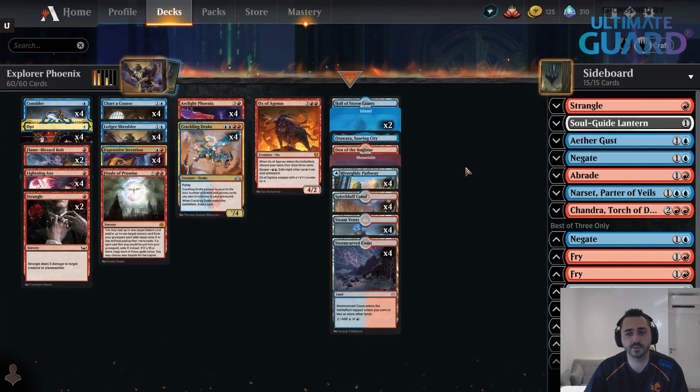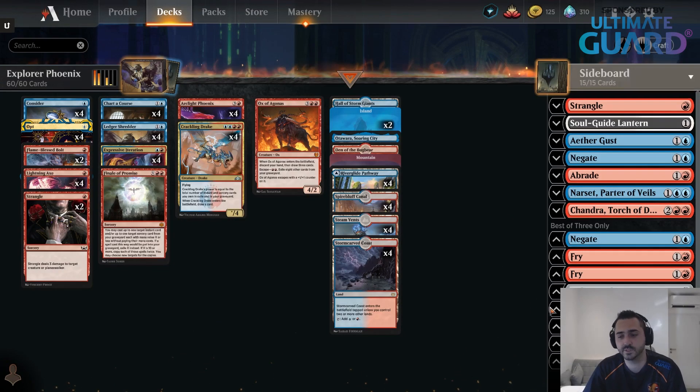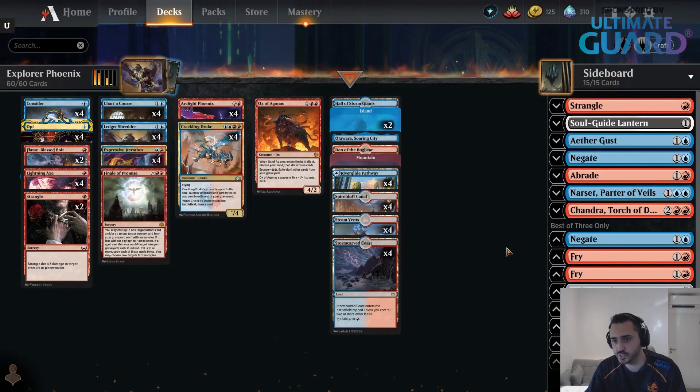Thanks to drawing so many cards, you are really good at finding your sideboard cards. My sideboard is a little bit random right now — I'm just playing a lot of one-offs trying as many cards as possible. The format's metagame is still a little up in the air. Make sure you have enough cards to bring in — when you play against Control, board out Strangle, Flame-Blessed Bolt, and other removal spells, and make sure you have at least four cards to bring in: Negate, Narset, Chandra, Mystic Dispute.